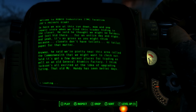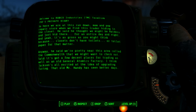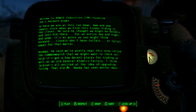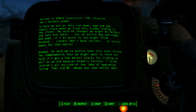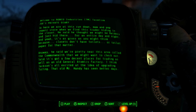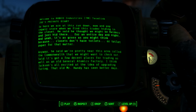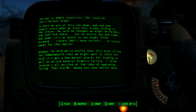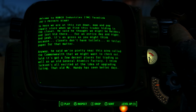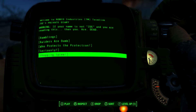So here we are at this run-down mom-and-pop repair store when we find this trader hiding in the closet. He said he thought we might be raiders and just hid there for an entire day and night - and yeah, it's as gross as you might think because closets don't have toilets. Anyway, he said we're pretty near this area called the Commonwealth that we might want to check out, with a few decent paths for trading as well as an old General Atomics factory. I think Jackson's excited at the idea of upgrading - that old Mr. Handy has seen better days.